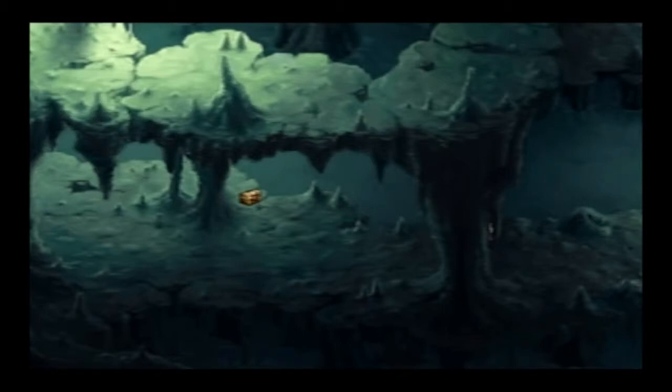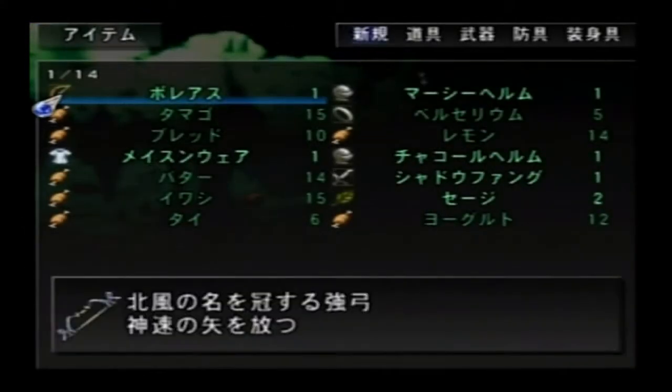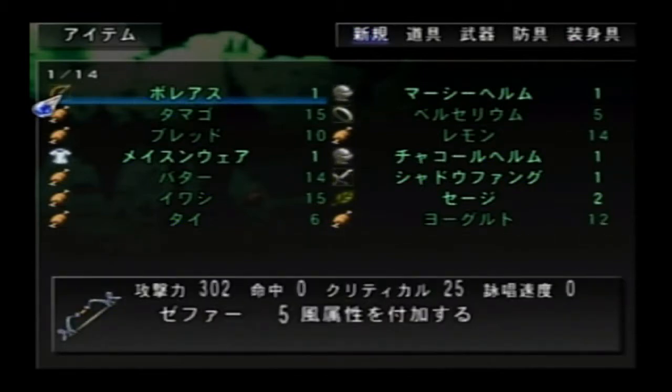Ooh, I see one right here. And here we get the Boreas or something — I don't know. This one gives us the Zephyr slot — actually I'm pretty sure it's the Ziphoa slot. I wanna say that grants wind elemental — yeah, it attaches the wind element to physical attacks. That was right. Okay, cool.